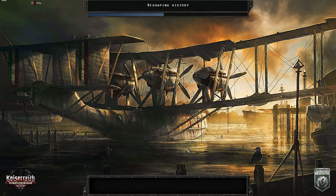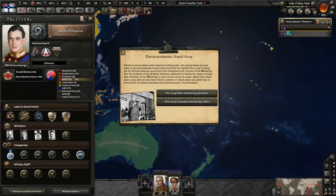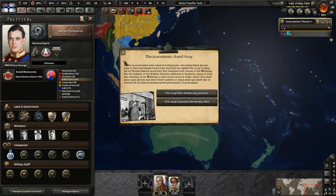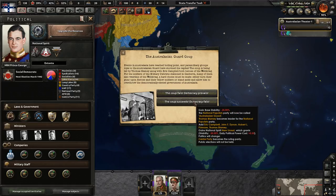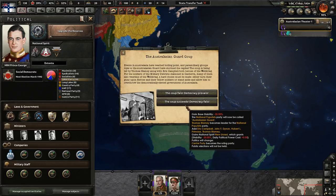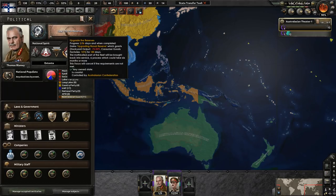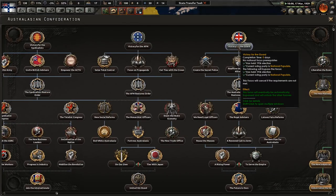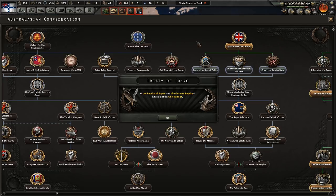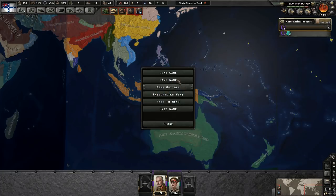Once you've established the syndicalists, you'll face a coup from a faction called the Australasian Guard — the national populists. This can also happen with the social democrats: in 1949 if the social democrats win, the Australasian Guard can still attempt a coup. You can either have the coup fail and stay whatever ideology you are, or choose the coup succeeds, making Thomas Blamey — your better field marshal — the leader. From there you can go down the 'Victory for the Guard' path.